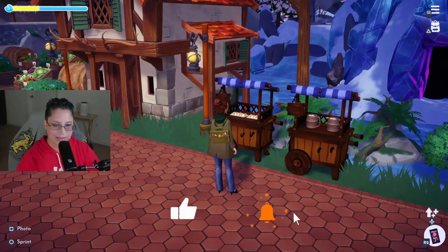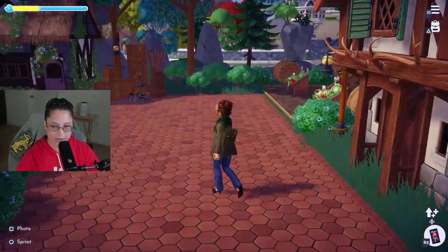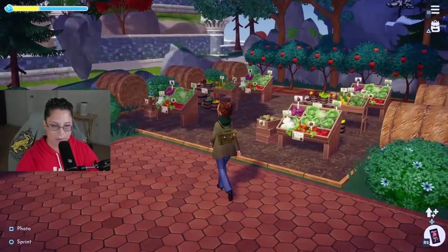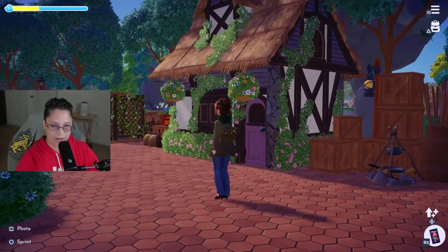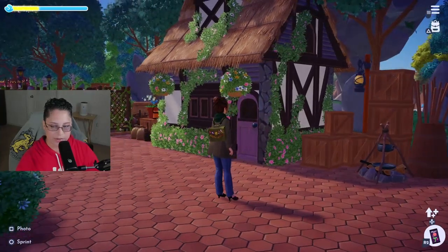We've got carts with cannolis and some hot cocoa right next to Gaston's - you can go inside and get yourself a beer. I wish we could decorate inside there. Every little town has to have a market; this is where you get everything you need for the house, veggies, fruits, all of that. I've struggled so much with this cottage because I've moved it from place to place, but I feel like here it works - it fits in really well.